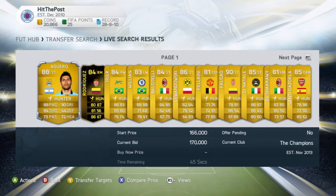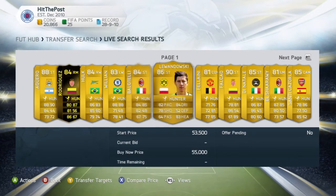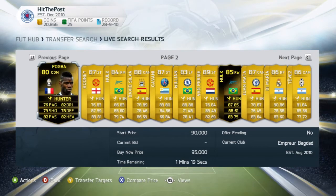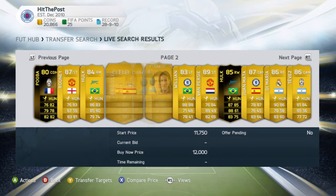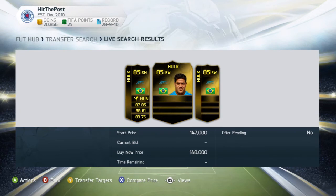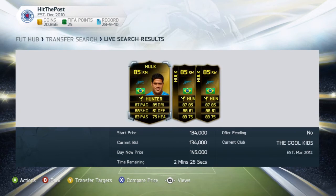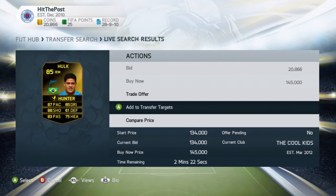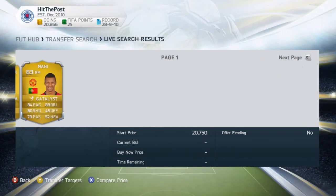What this does is single out only those players who have the chemistry style you searched for, so there are no overpriced players in the results. As you can see on screen, I found this Hulk with a Hunter on going for 124k, and when I checked, the buy now was 145k. I also found another one going for 434k — so that's pretty much it.